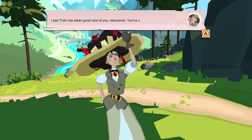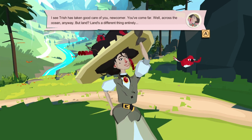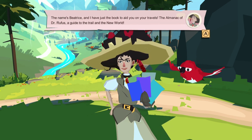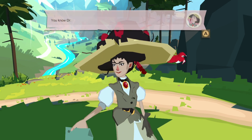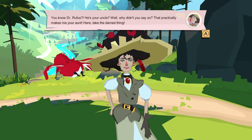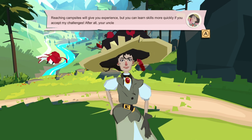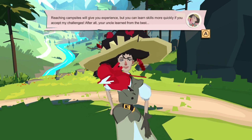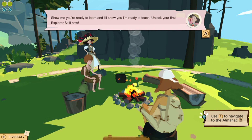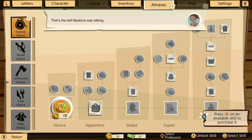Even when I was a child I dressed well. I've taken good care of you, newcomer. You've come far — well, across the ocean anyway. But land is a different thing entirely. The name's Beatrice, and I have just the book to aid you on your travels: the Almanack of Dr. Rufus, a guide to the trail and the new world. He's your uncle. Well, why didn't you say so? That practically makes me your aunt. Here, take the darn thing. Reaching campsites will give you experience, but you can learn skills more quickly if you accept my challenges. Unlock your first explorer skill now. I want to navigate the Almanack. Okay, I'll take this — that's the skill Beatrice was talking about.